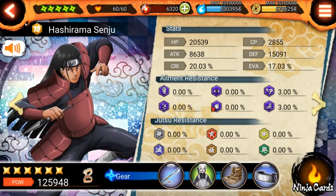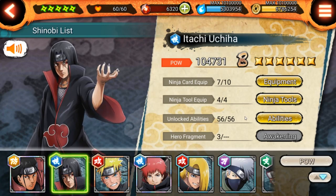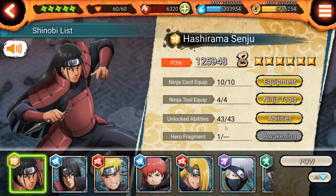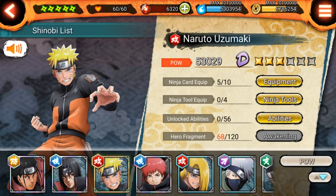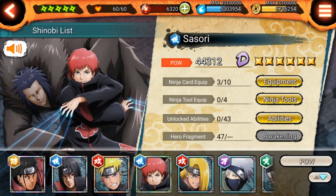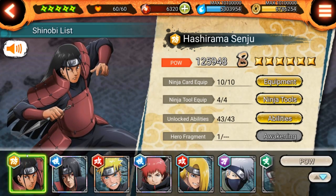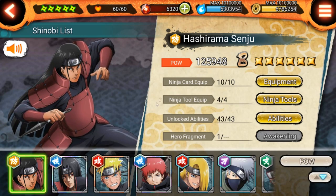I got him some ninja tools and maxed out his abilities. One thing — Itachi is at 56 abilities and Hashirama is at 43, and everybody else is the same. So 56 must be from an update that came out for their characters, I guess.